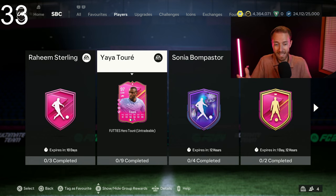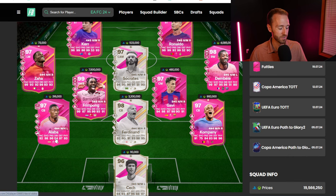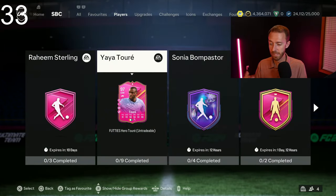If I was thinking of how much this Yaya Toure card would be on the market, looking at some other Footies Team 3 prices — Alaba's 300K, Kompany's 900K almost a million, Rio Ferdinand's 3.2 million — I feel like Yaya Toure, if he was on the market, especially with how difficult it is to pack Footies, he'd be around that much or maybe a little more. So this is a very well-priced SBC, very easy to craft with the state of the menus. GGs EA — not a crazy expensive SBC.